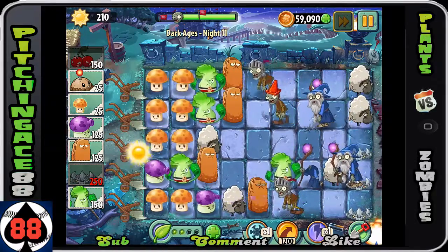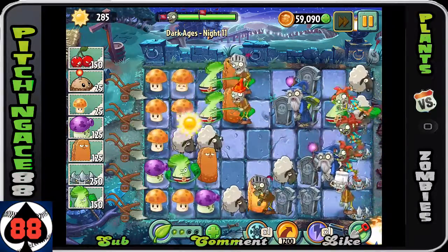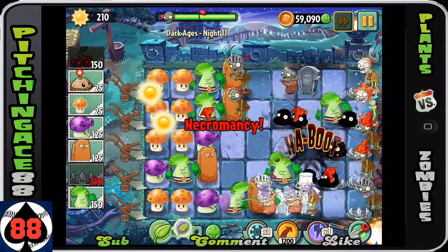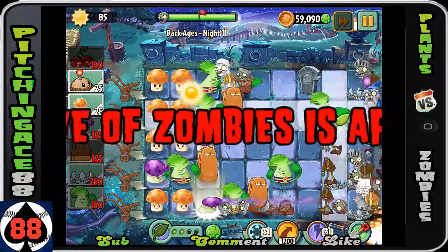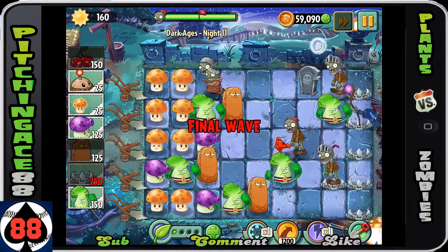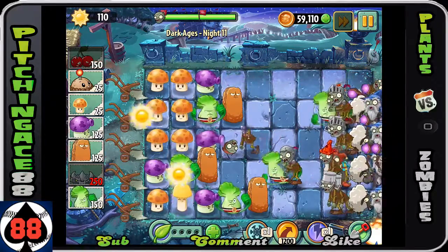You can put your bonk choys up here, which is great, but the problem is they'll get taken out. Boom — cherry bomb takes them all out. It's such a good play that they even gave you a diamond from it! Then we used plant food to help out in the top row.